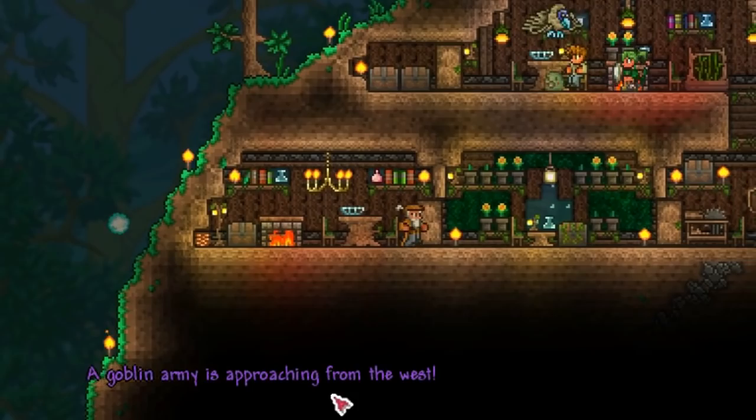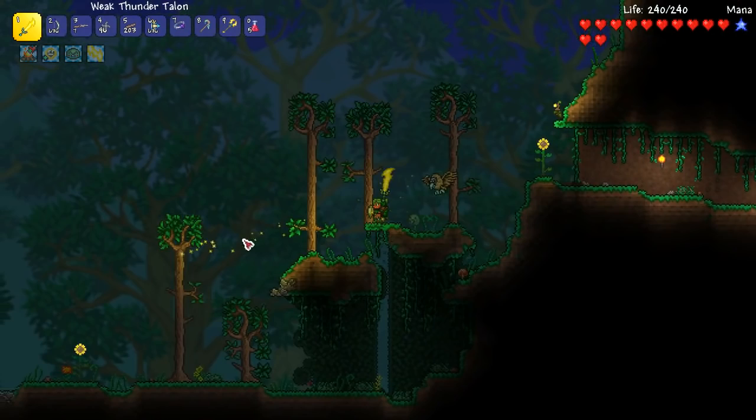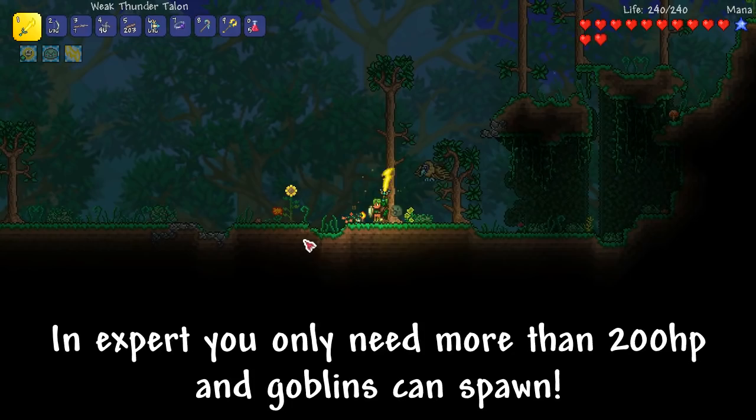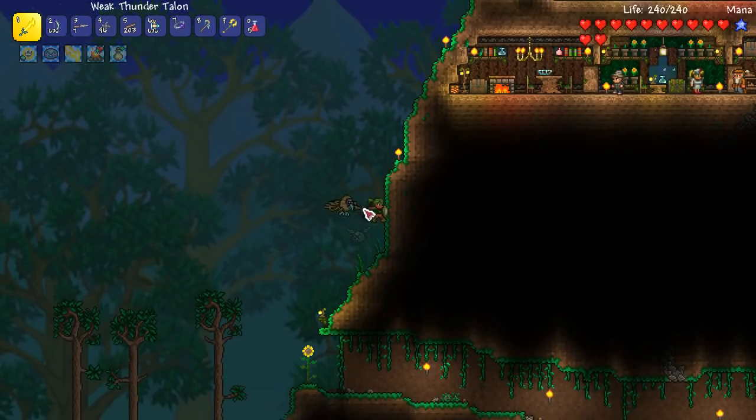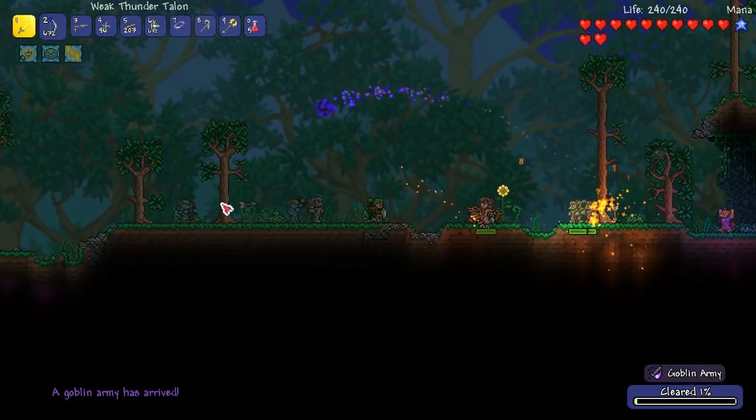It looks like we've got company — the Goblin Army is happening. Because we're more than 200 hit points, we're going to have some goblins. In Expert Mode I don't think the requirements matter much. Wermy, run for your life! We've got our Vulture, we've got our Slimey — or Giant Chicken as I was calling it before. They're here already — oh no, goblins!